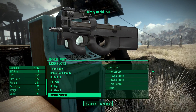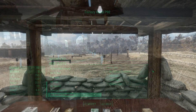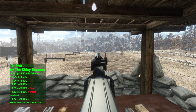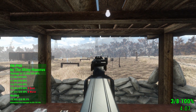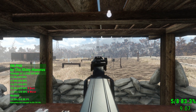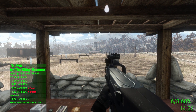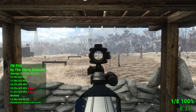No two P90s will ever be the same. On the range, the P90 proved to be an accurate and deadly medium-range PDW that is much more accurate and faster than the vanilla submachine gun. When modded, it turned into a long-range sniper rifle with the added benefit of slaughtering enemies in close quarters as well.